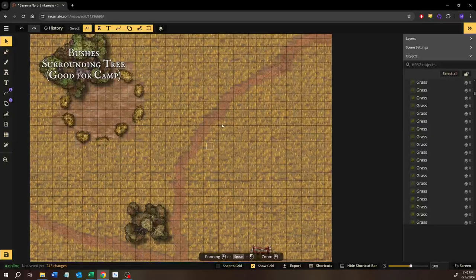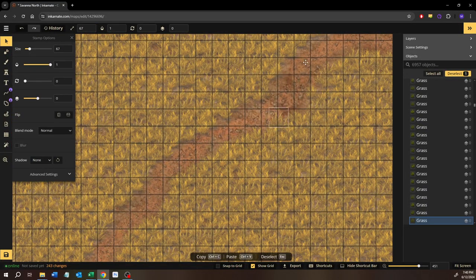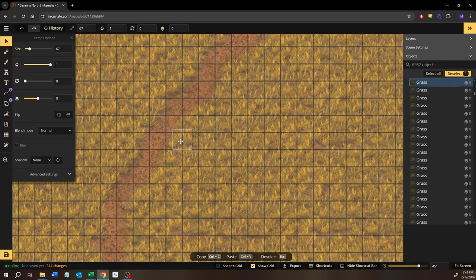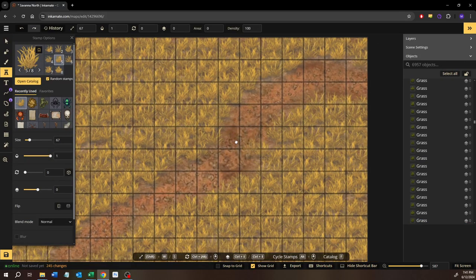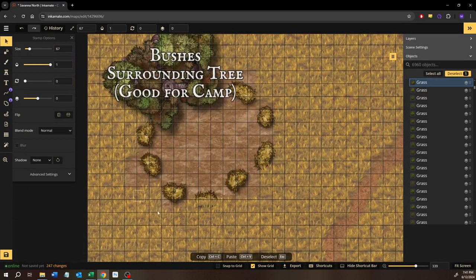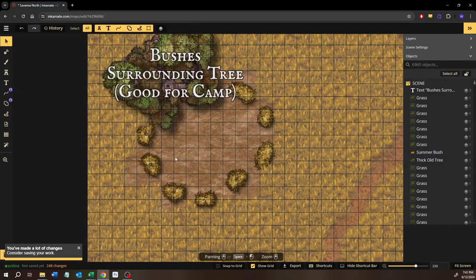This path definitely narrows the further up you get. Let's grab that one without causing any problems. Put another one over there too — what about this guy? No, you need to stay where you are, young man. Another one there, another one there. All right, I definitely do need to clean up some of this stuff over here. 248 changes — that's a lot. Let's do a save.